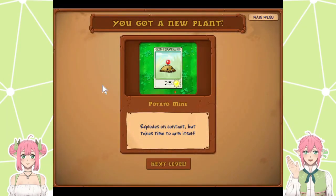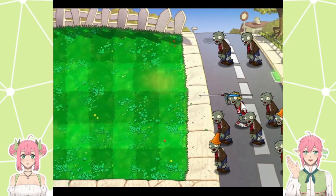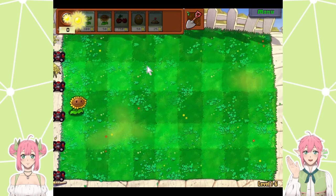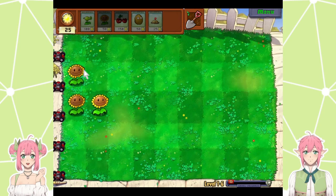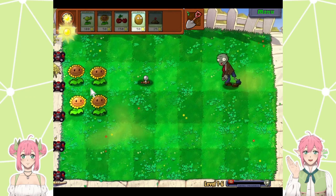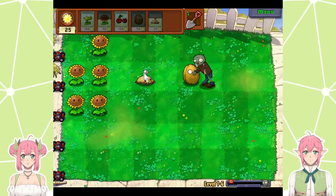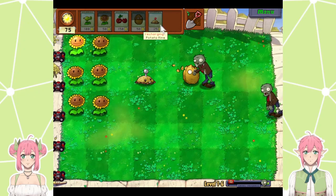What the hell is that — a little mole? Potato mine. Explodes on contact, but takes time to arm itself. They're also cheap as dirt. He's got a pole vault — and he pole vaults over your walnuts. What happens if you don't have a walnut in the lane? He'll just run down and pole vault over the first plant he comes across. But you kind of want him to pole vault because it slows him down — that way he slowly walks towards you instead of running. Come on, recharge faster.